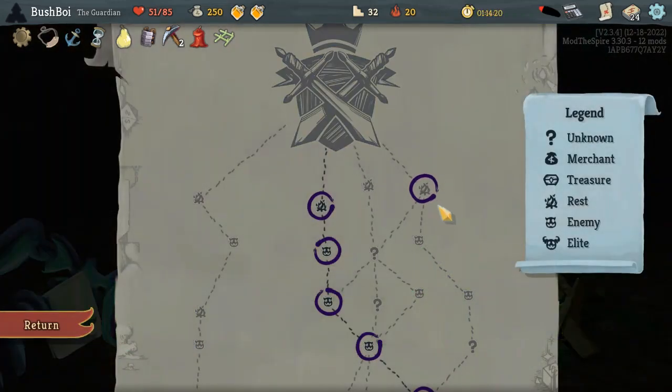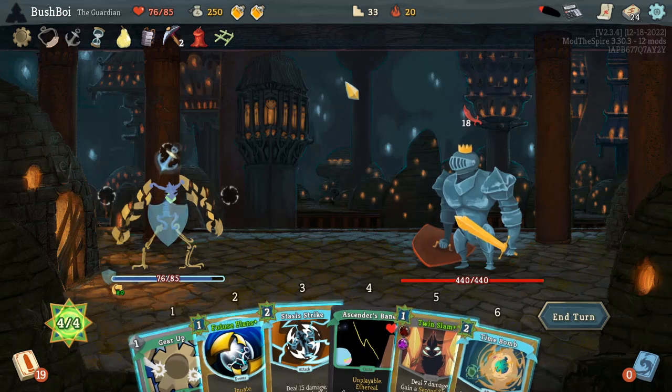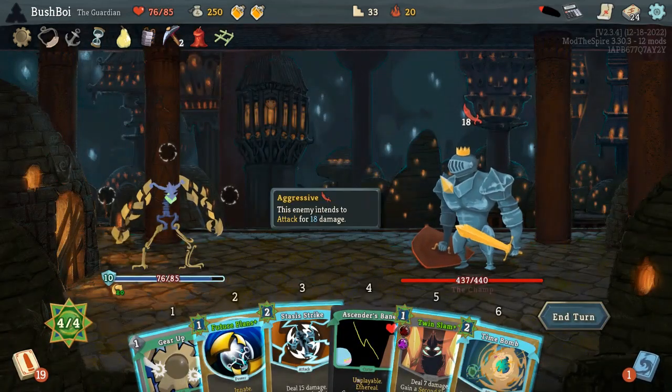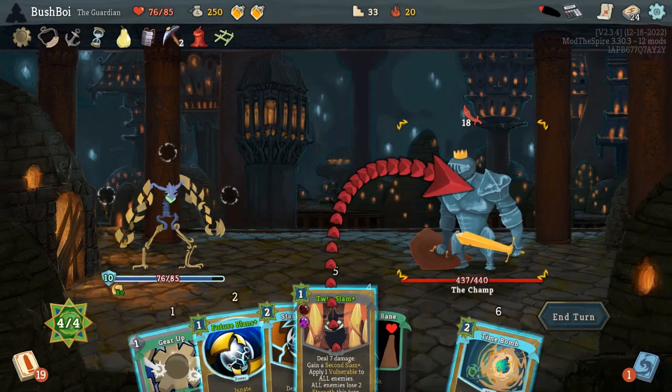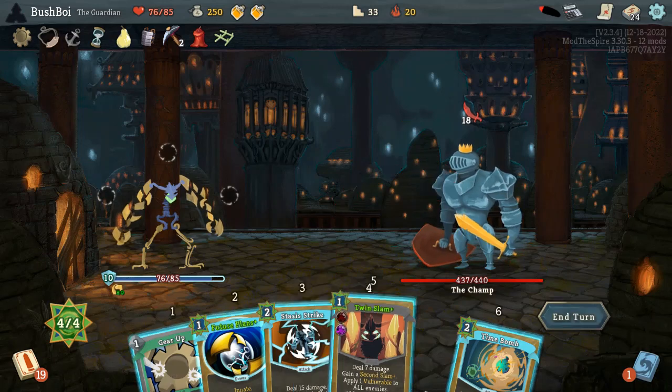The Priming Shot upgrade — that's the one. Defensive Mode. Okay, we made it to Champ. It's only been an hour 15 — wow, we've really been trucking through this. Twin Slam, Amethyst already doing things.